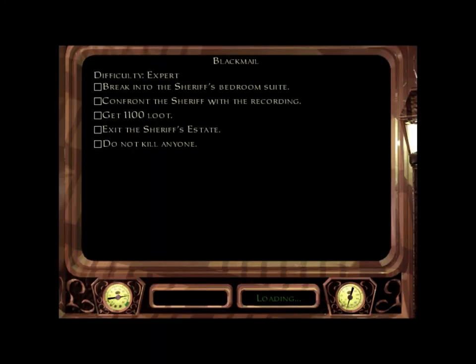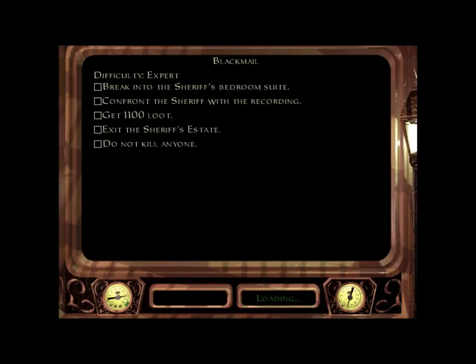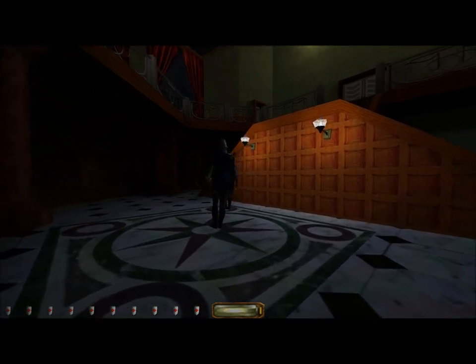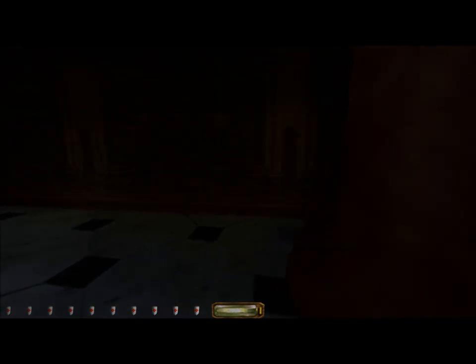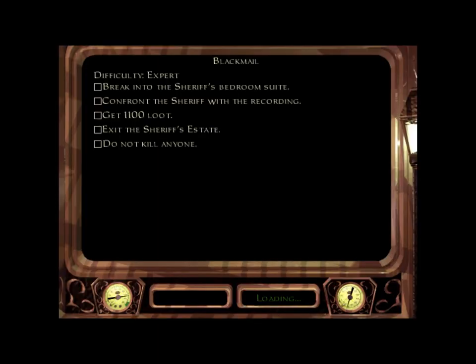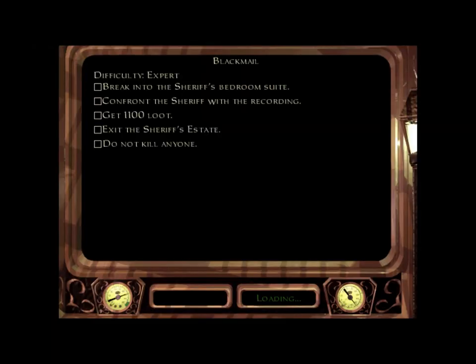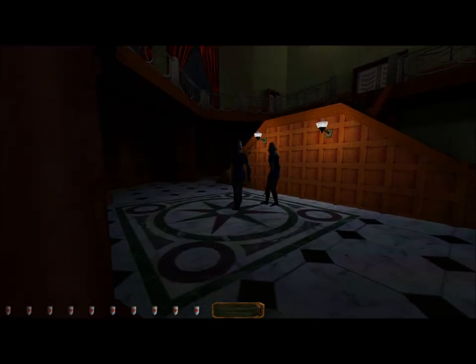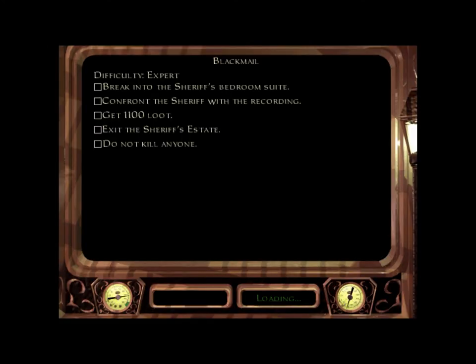I wonder what her exact mechanics are — this is just a hypothesis, I need someone to get into the game data to confirm it. But I feel like she's got specified intervals: two seconds, three seconds, however long they are, and every time an interval passes by the game rolls for which position she's going to go to. I just have to roll north so many times in a row to pull this off.